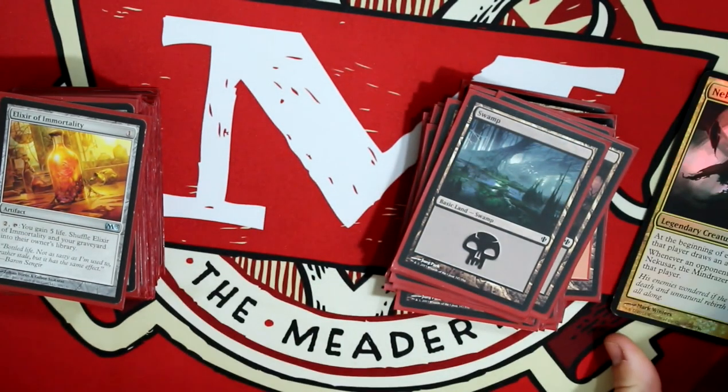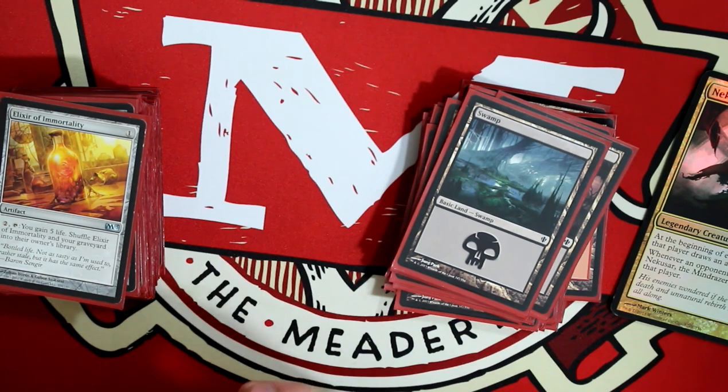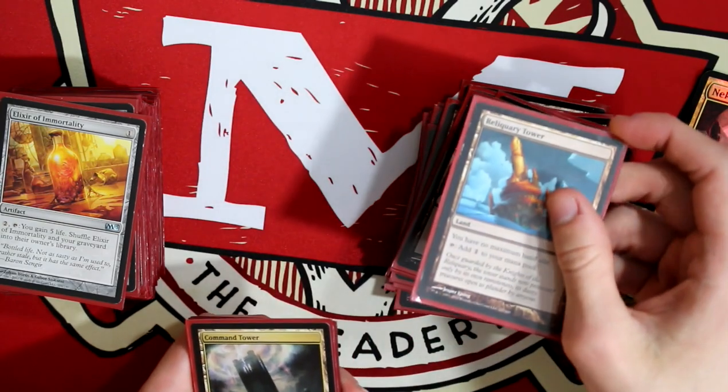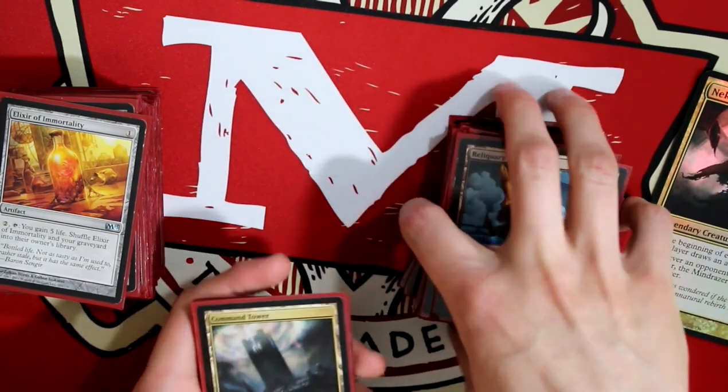So Nekusar — if you didn't know — is: at the beginning of each player's draw step, that player draws an additional card, and whenever an opponent draws a card, Nekusar the Mind Razor deals one damage to that player. So this deck, as you may have guessed, is kind of about drawing cards and everything.